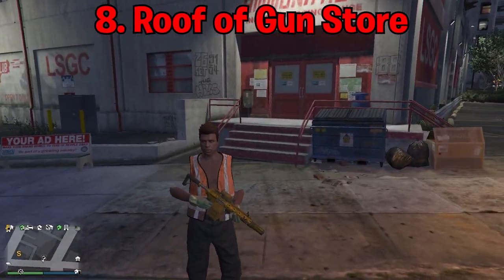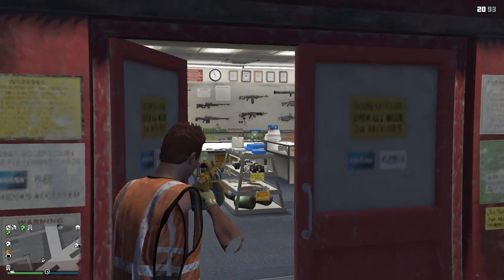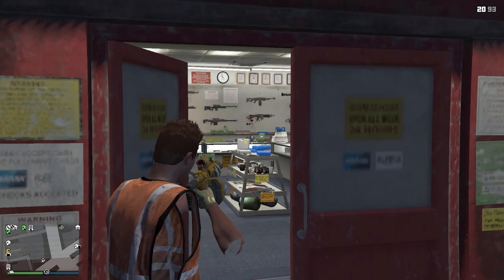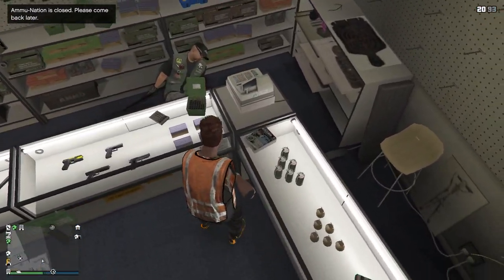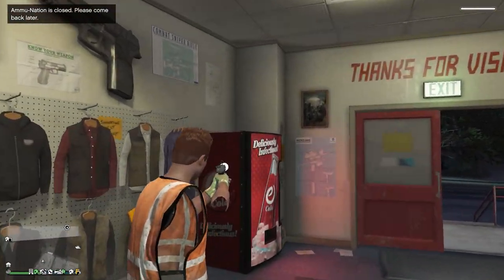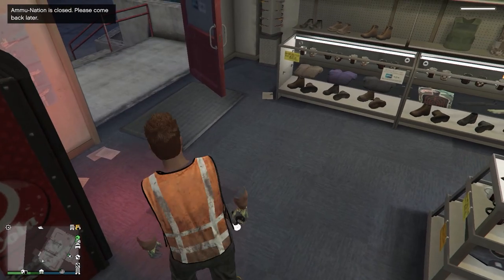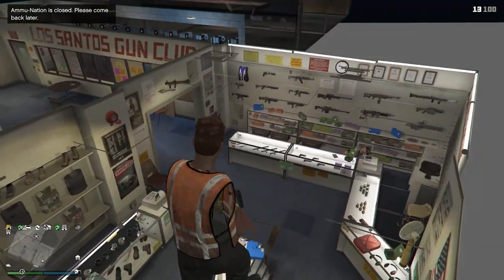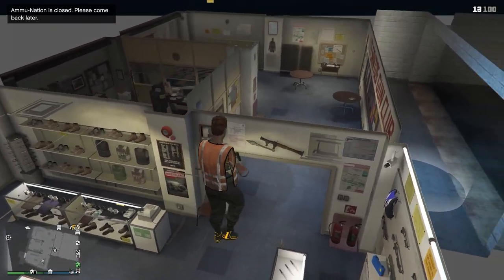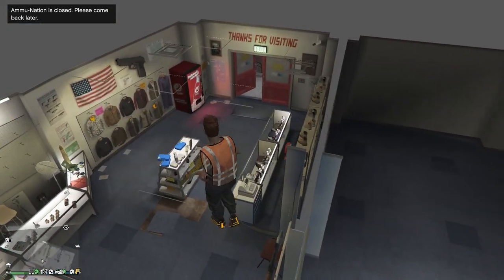Since we've just done the top of Los Santos Customs, we're going to be doing the top of the Ammu-Nation store as well. Open the doors by shooting them, then shoot the guy inside and kill him. Get your up-n-atomizer and glitch on top of this vending machine — aim where this poster is, about there, until you can land on it. Once you land like this, you should teleport into the roof. Just like Los Santos Customs, we are now inside the roof of an Ammu-Nation store. Walk around, look about — it's actually a cool glitch to do and one of my favourites.